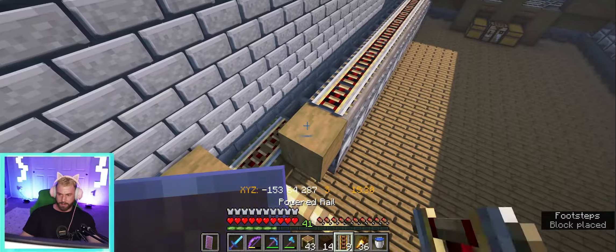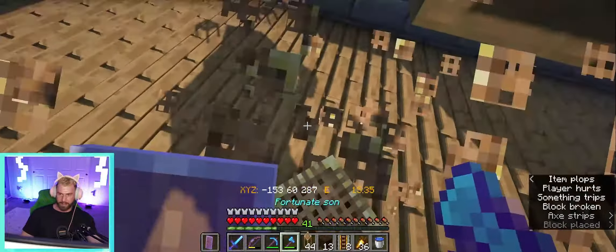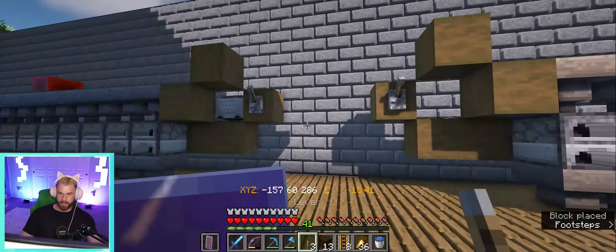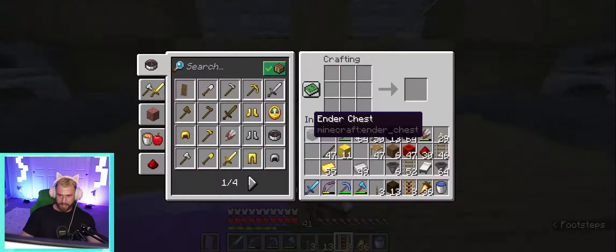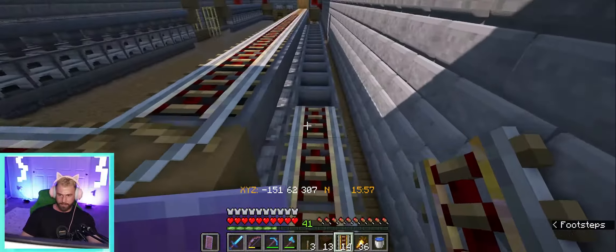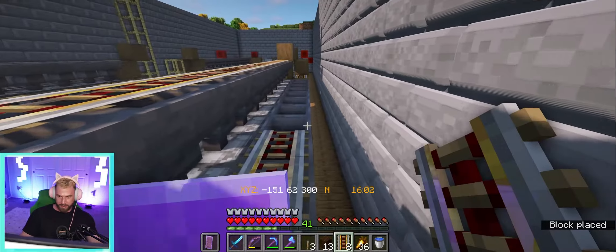Up here we place another powered rail, and on the end of that powered rail we can place another block. Then you grab the lever that goes right there so you can send your minecart off. Now we just got to finish getting the rails put on this thing - shouldn't take too long. I'll just grab six more, that should be enough hopefully.